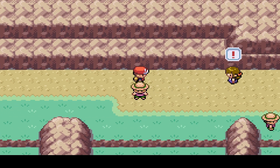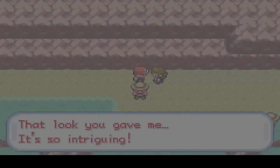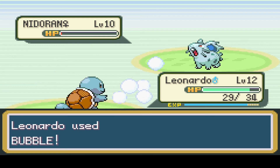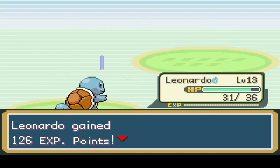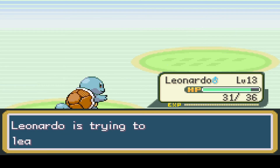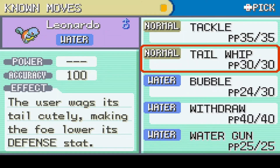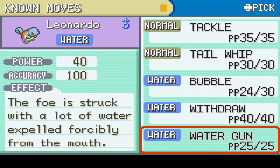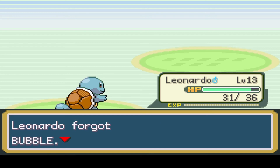Let's head up here and get into another fight. Several attacks later, Nidoran is finally down - that took forever. So I'm not going to show that whole battle because that was not fun to watch. Water Gun - Bubble has 20 power and Water Gun has 40. I wonder which one I'm going to use. You forgot Bubble and learned Water Gun! That's going to be very helpful.